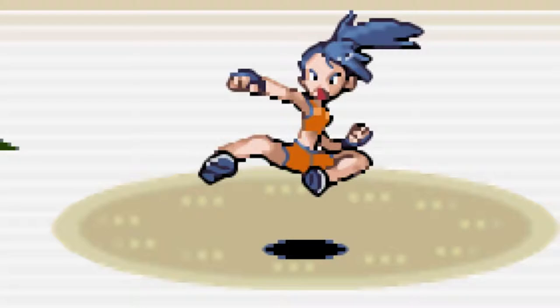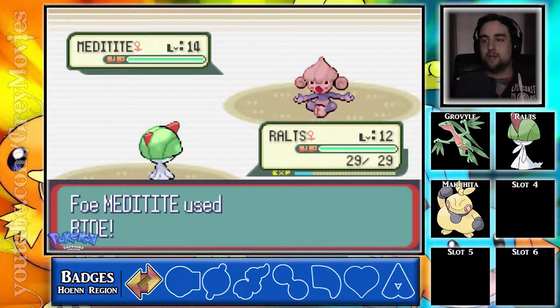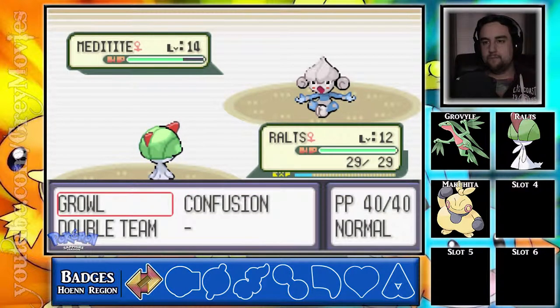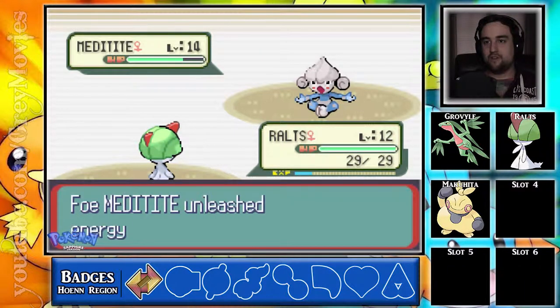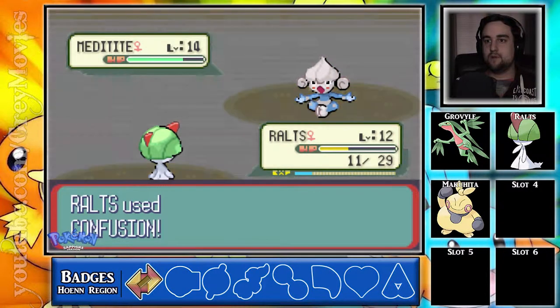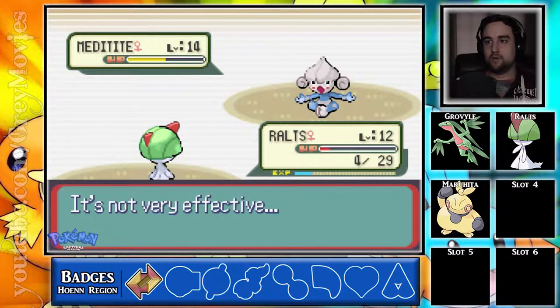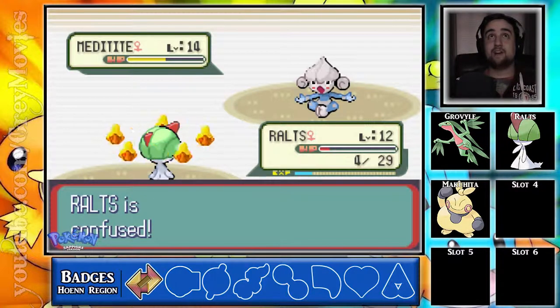Don't you dare brush me off! A Meditite with Pure Power — that move doubles the attack stat. It's really scary. The only thing I can go for here is Double Team. I did not realize he was gonna use Bide — hopefully that works. Of course it didn't work. I'm just gonna hit back double. Watch him kill me. Only four damage but it confuses me — wow.